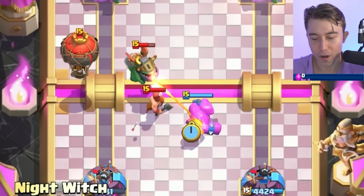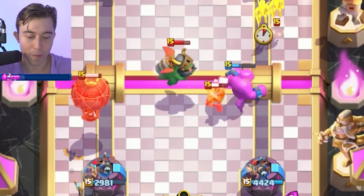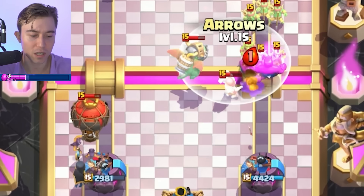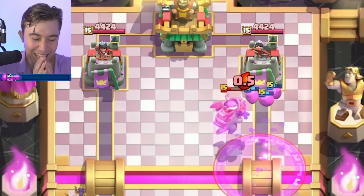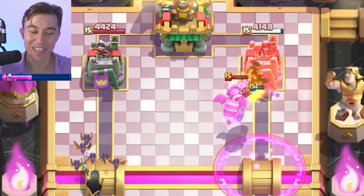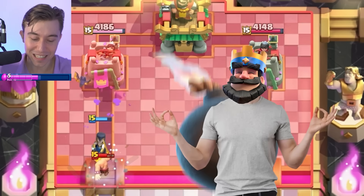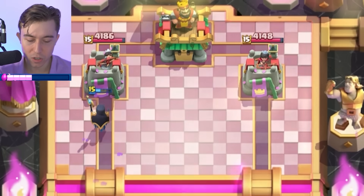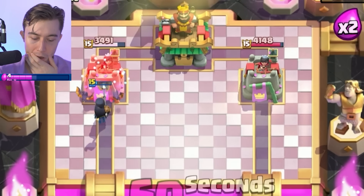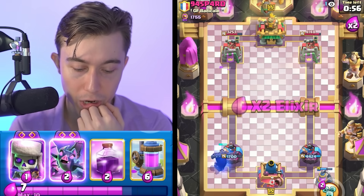I think we can go in for a Night Witch and pull the Inferno Dragon and the Lumberjack to the other side, then use the bats to hopefully feel a decent defense here. It looked good for a second, but now I know he's got a lot of elixir. It doesn't matter how much elixir he's got because we got the Elixir Collector fueling our elixir advantage.